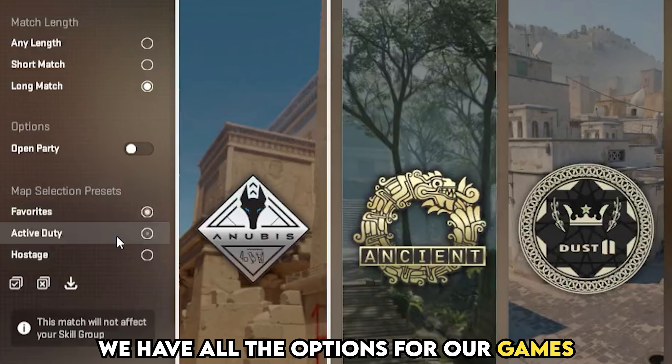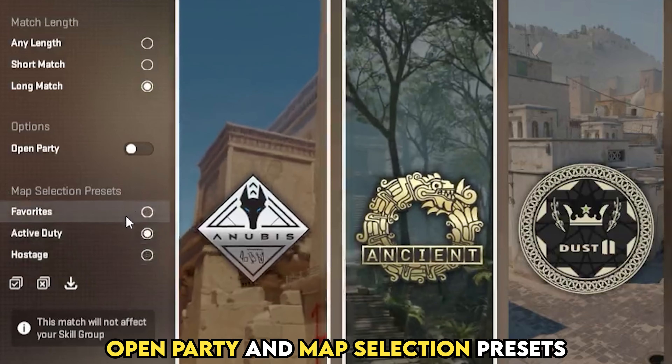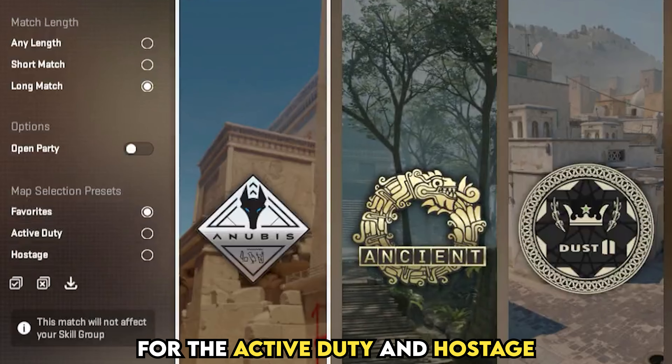On the left side we have all the options for our games: short and long matches, open party, and map selection presets for the active duty and hostage.